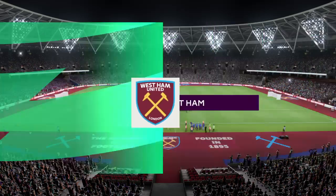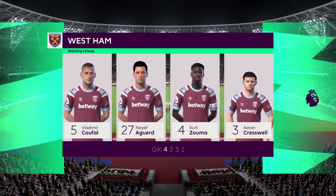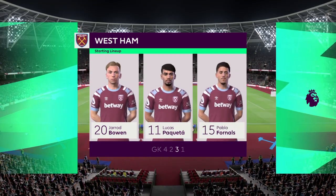And a look at the West Ham XI. The experienced Lukasz Fabianski stands between the posts. James Ward-Prowse plays alongside Edison Alvarez in the centre of midfield, and the striker of choice today is Danny Ings.